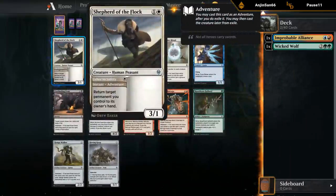We've got Shepherd of the Flock — two mana, three one. The adventure can return target permanent you control to its owner's hand. You wouldn't put a two mana three one in your deck normally, but the adventure can be quite useful, so overall the card is playable.